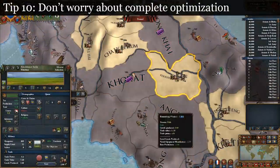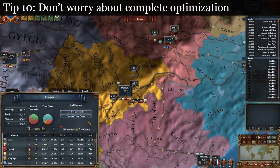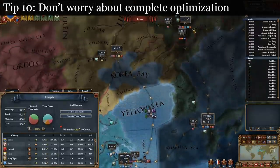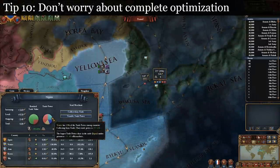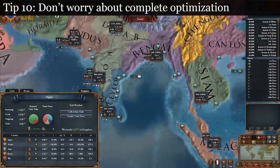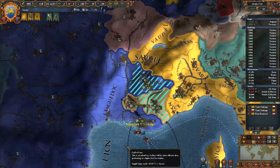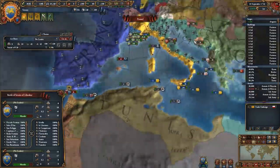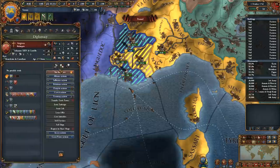Tip 10: don't worry about complete optimization. There is a lot of math in this video, but it's just been to show you where the numbers are coming from. I've never whipped out a calculator during a game to see if I could squeeze out just a little bit more income. The effort required is far too great considering the reward, and you'll get 95% of the results if you just exercise basic common sense in regards to trade. So that's my guide to trade in Europa Universalis 4. If you have questions or want something clarified further, be sure to leave a comment. If I get enough comments, I'll do a follow-up FAQ video. My name's Riemann, and until next time, thanks for watching.